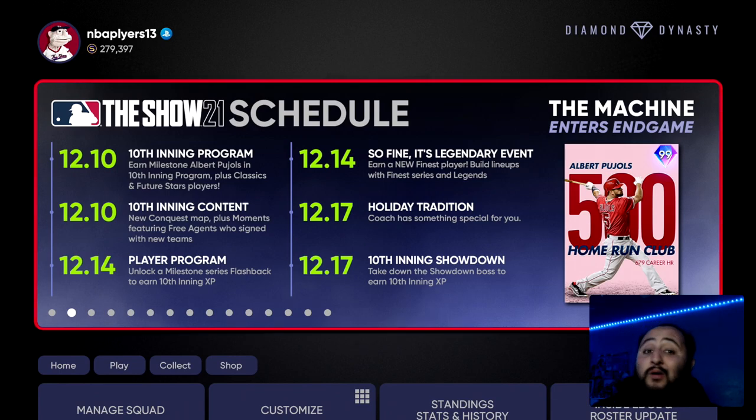We also have the 'So Fine It's Legendary' event — earn a new Finest player, build lineups with Finest series and Legends. So anybody who wants to parallel up Hank Aaron, Willie Mays, Pujols, Babe Ruth, Ken Griffey, or any of the Finest cards — that's going to be the event for you. We'll have the best cards to use for that. And then we have the Holiday Tradition, and the 10th Inning Showdown coming on Friday.